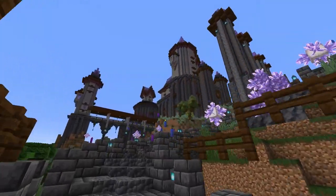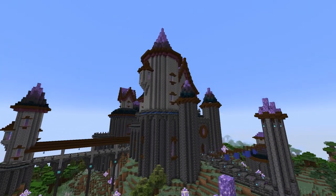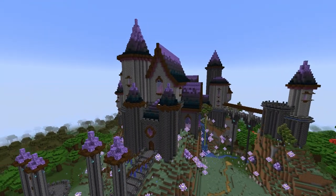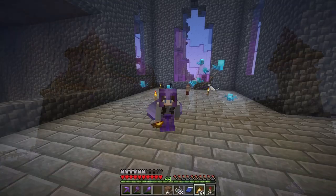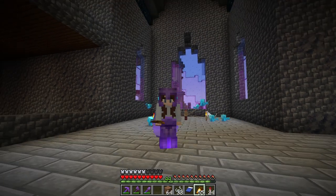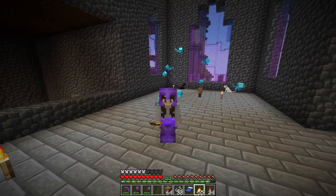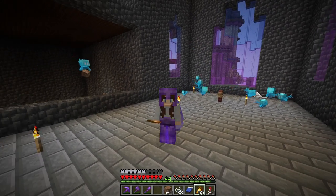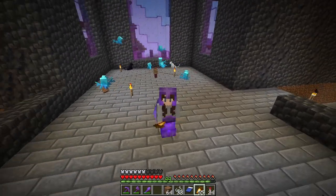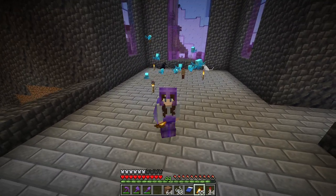Welcome back to Survival Minecraft where we have been working on this castle mega base. Last episode we finally finished the exterior, so this episode we get to start working on the interior. The plan is to have this be a magic school castle, as opposed to a traditional castle where royalty lives. The interior is going to reflect that it is a school, so we're going to have a dining hall, classrooms, dormitories up in one of the towers.